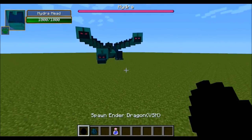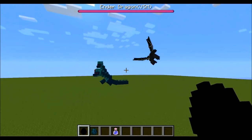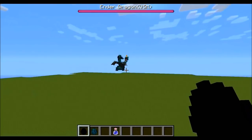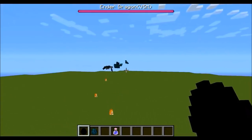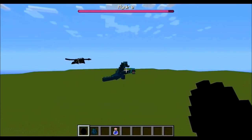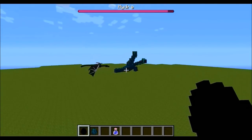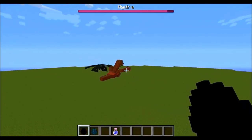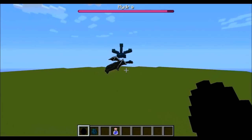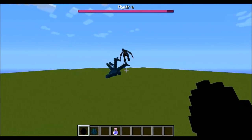Here we go — Ender Dragon against the Hydra, two bosses going at it. Right now he's knocking him all over the place and I'm even too far away, he's glitching out. Need to get close enough here — the Hydra is taking some damage and the Ender Dragon is just charging at him, really wants to win. He's going crazy, right behind him, the Hydra's struggling because of that.